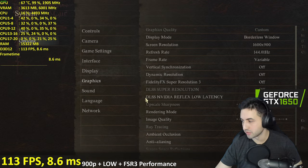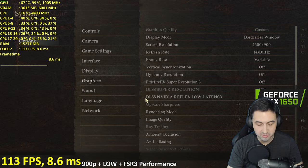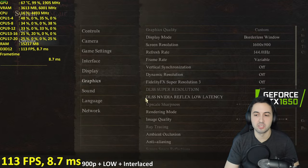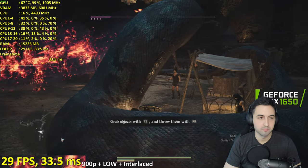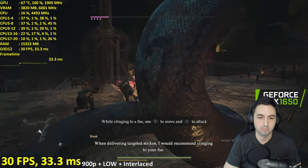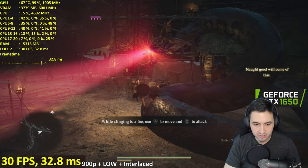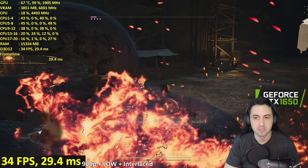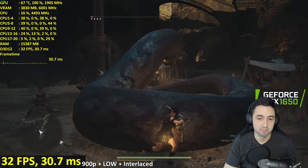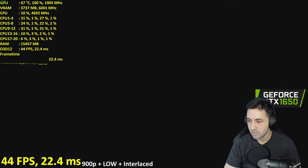Let's keep it like this and see if we can keep going. It's not supposed to run in the first place — the minimum is a GTX 1070. But it's funny to see how it runs on this card. If here we drop below 30, imagine in an actual big fight with lots of enemies and effects.